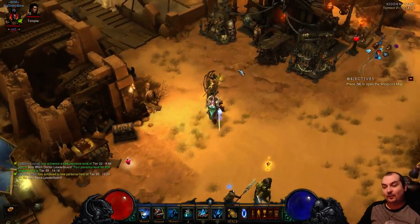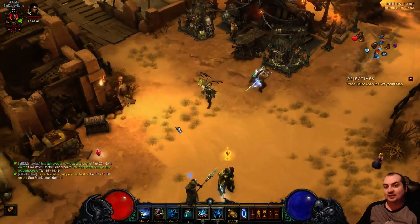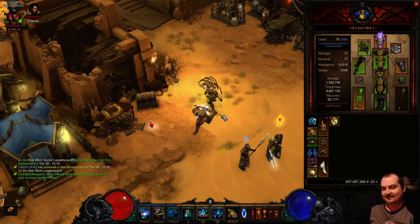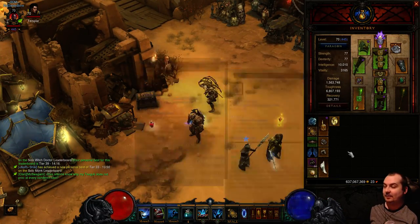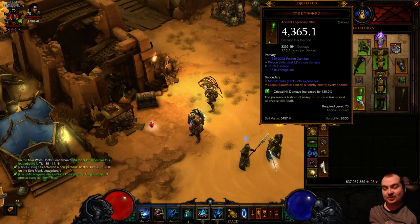Hello guys! Today's video is for Poison Witchdoctor Jade - the Poison Jade build. It's very, very good. It's awesome. It's actually better than cold now. So what we're using for this guys, we're using the new Season 2 legendary called The Wormwood.